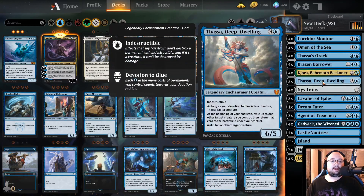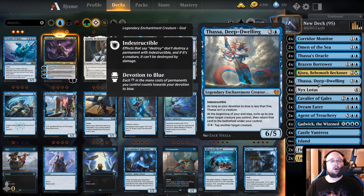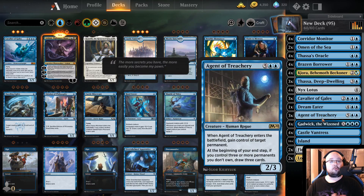What will be happening is Thassa, at the beginning of your end step, exiles up to one other target creature you control, then returns that card to the battlefield under your control. This means that every time we end our turn, Thassa is going to send away one of our creatures. For example, if we have an Agent of Treachery out, we send it away into exile and then it comes back immediately after, and we get to gain control of another target permanent — because the opponent doesn't get their permanent back just because the Agent of Treachery leaves. So we can literally steal every permanent that the opponent has.